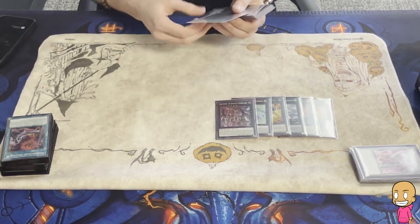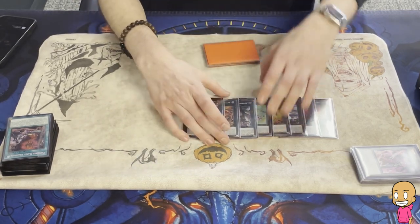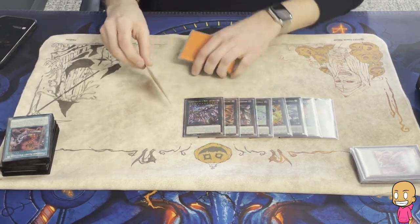Dark Armed — crazy card. Flare Metal, time card. Sky Crisis. This is how you play through Nib when going second, basically. Just on your fifth summon, slap it down, go to battle phase, and they can't Nib you, and you're good to go.